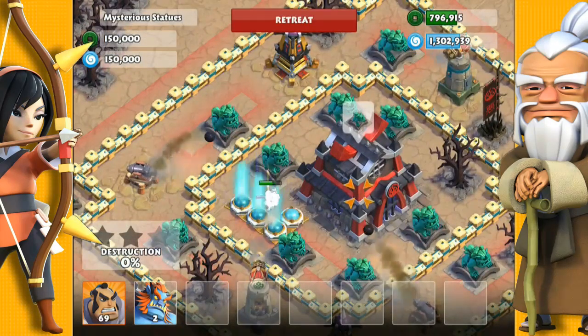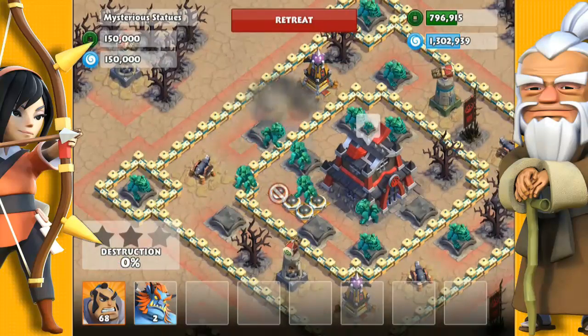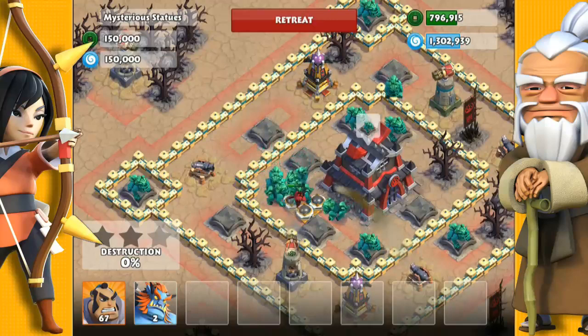There are some freeze traps in the middle there, so we're going to trigger those off. Now I'm going to drop some Samurai here and there to activate all of the Jade Lions.